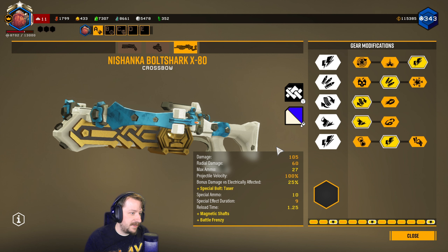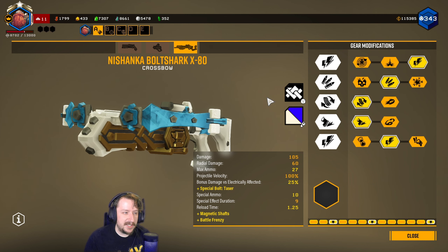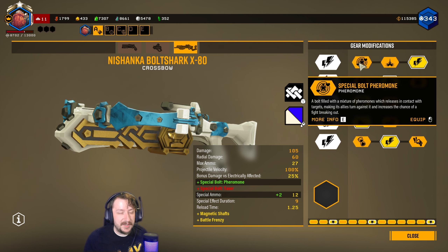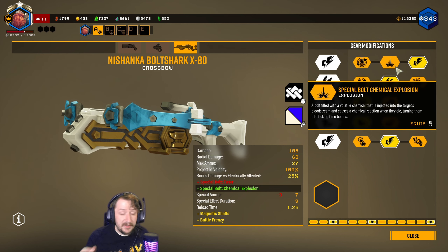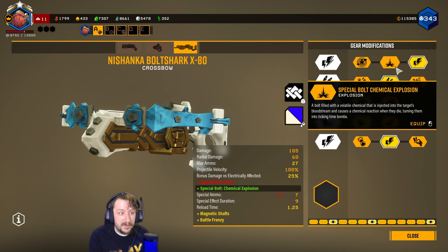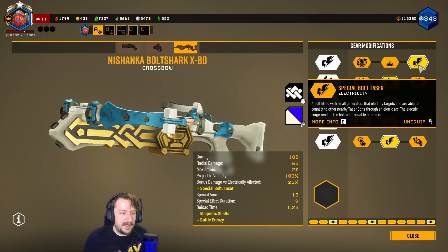For the secondary, we have the Crossbow and I'm going to be running an Electric Crossbow build. You can really take whatever you'd like - I found that all the bolts are pretty good. It just depends on what you want. Pheromone is pretty good for just distracting enemies; it's really good solo because you can have hordes attack themselves while you're either picking them off or getting to a safe spot or doing objectives. The Chemical Rounds are also pretty good for just killing smaller enemies and clearing up smaller hordes. And the Electric Rounds are really good for killing big things and also for dealing with hordes, so that's kind of why I'm taking that one.